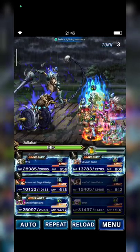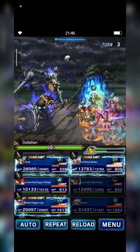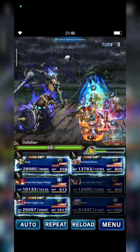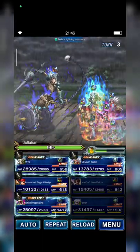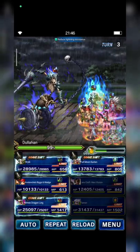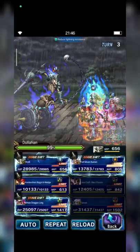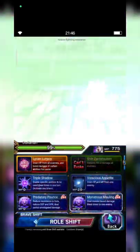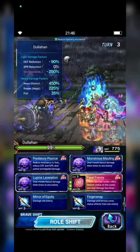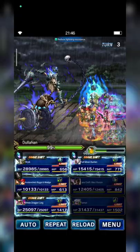Technically they now have the same status boosts: attack 400%, Reaper killer 150%, lightning amplifier 100% — fair enough. Let's try to beat Dullahan. I think that's all — here we go.